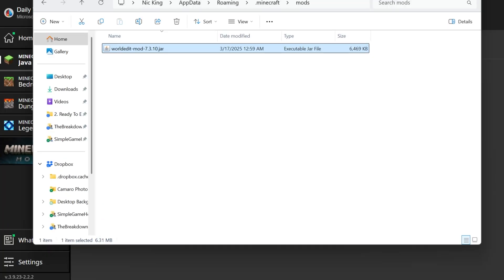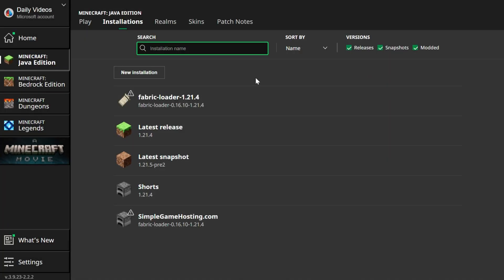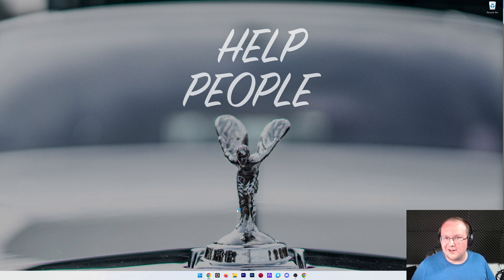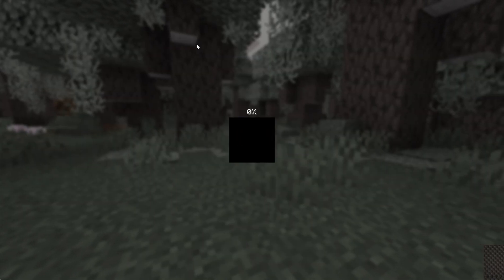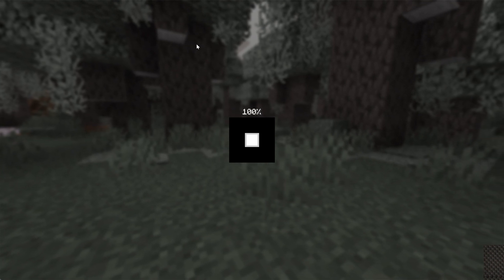Now all we've got to do is play Minecraft using our Fabric installation — either the one that was there by default or the one you created. Click Play, click Play again, and Minecraft will open up. Most importantly, WorldEdit will be installed. From the main menu there's no indication, but if we go into Single Player, WorldEdit will just work with whatever blocks you have installed.